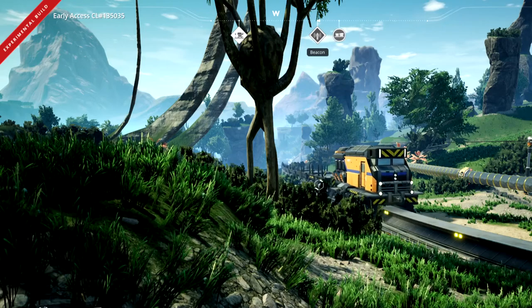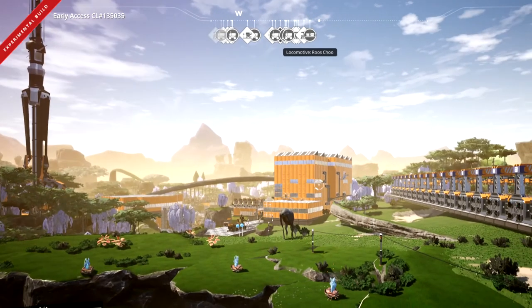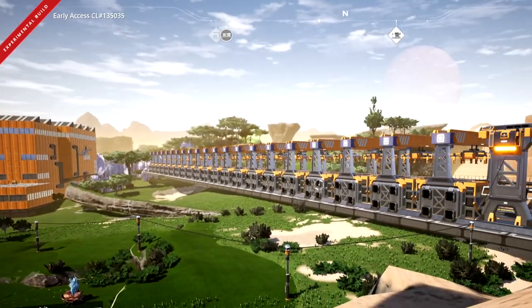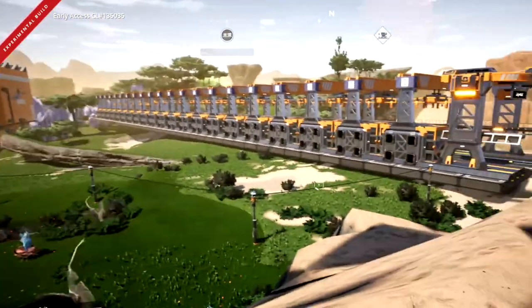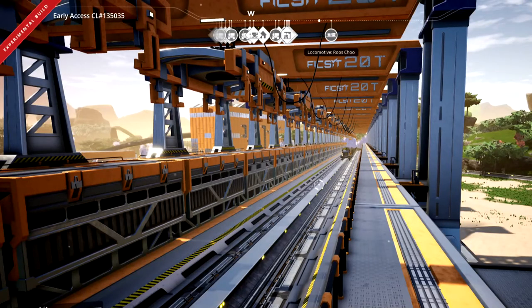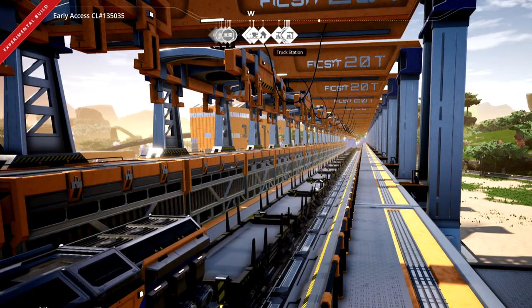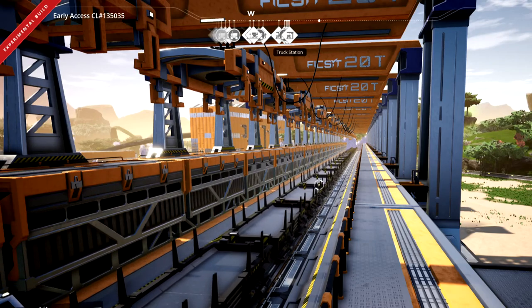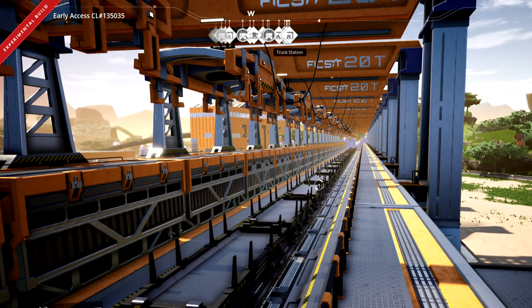Coming back downhill is so much quicker — it's hilarious. Just at the back of the other base here we have the other end of the train station. I haven't rigged up the belting system yet to actually start feeding stuff in there, but that'll come. It just sits at the back — everything will go in there — and here it comes. This is really cool and I wanted to show you how it was coming along, because I think this is going to take me a long time.